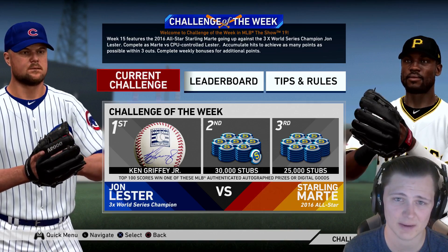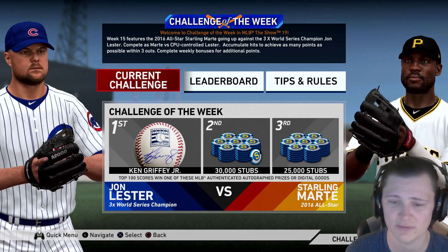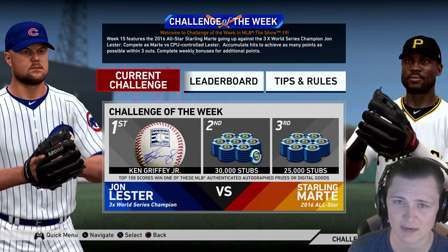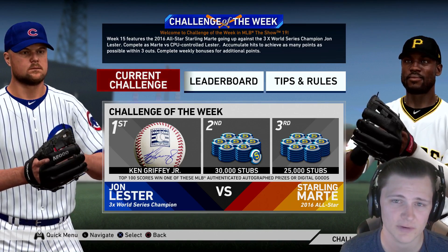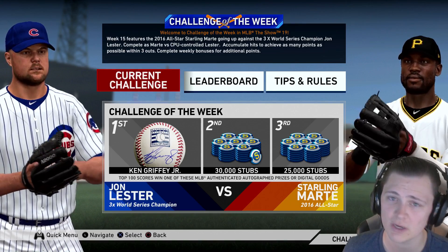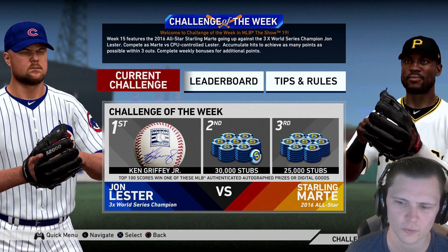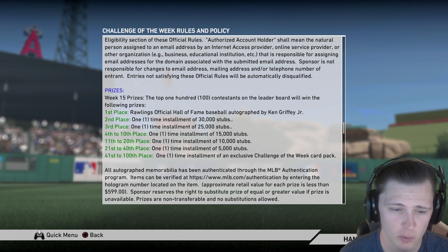Earlier on in the year, first through third place will usually have a baseball signed by pretty much anybody, and you can also win a Ken Griffey signed bat or jersey. Because it's a little bit later in the year, if you haven't won any signed memorabilia throughout this year, first place could get you a Ken Griffey Jr. signed baseball. Second through third — which you can always win as long as it's not a signed piece — win different stub amounts.